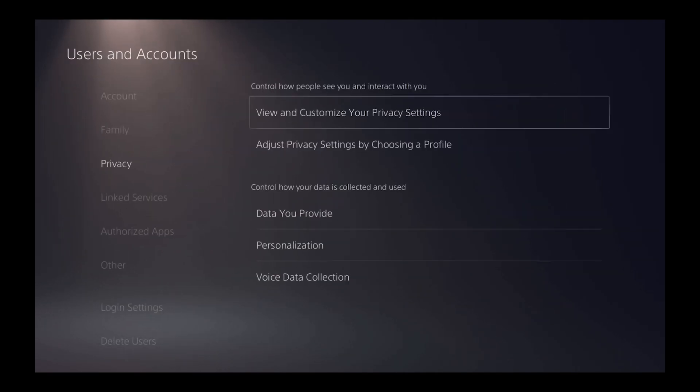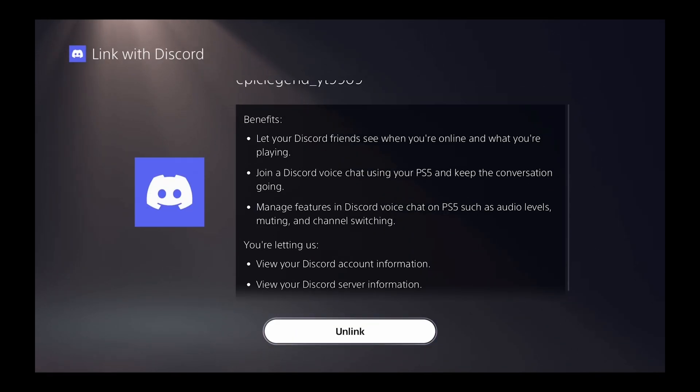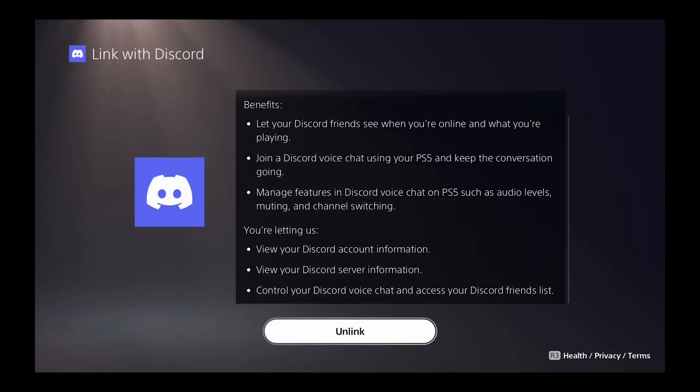When you're done, back out, go to the left, and go down to Link Services. Head over to Discord and press X on that. From here you can link your Discord to your PlayStation 5.